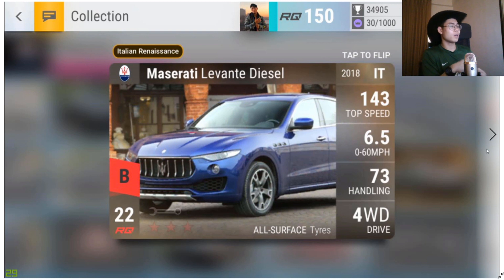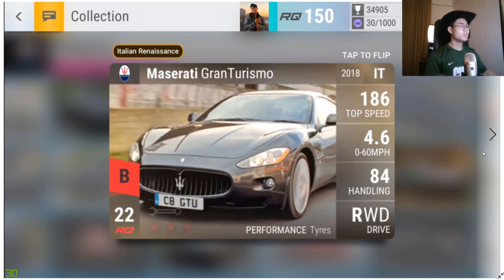The Maserati Levante Diesel gets the Blossom Choice tag. Hear me out — it's like the only all-surface-tire Italian car you can get. There's the 037 Rally but I'm not sure how that compares. If there's ever a Maserati off-road event, it's the only car you can use. Italian off-road is a very niche category, so having a Levante Diesel puts you in a great position — though I'm second-guessing the Blossom tag a bit.